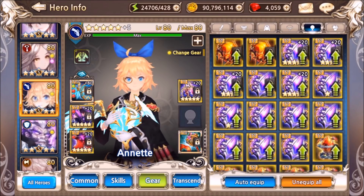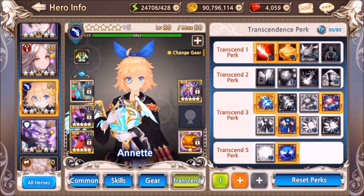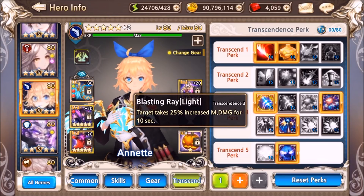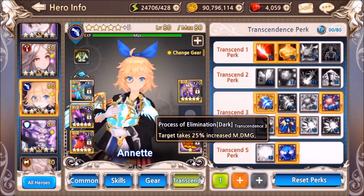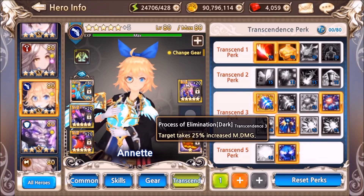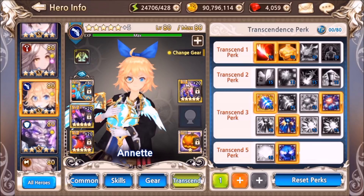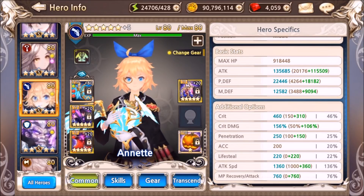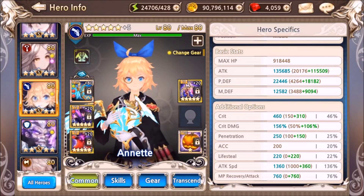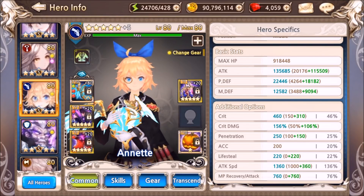Moving on to Anet: her artifact I usually go with the Angry Pumpkin. For transcendence she's a big amplifier — T5 dark. Her Process of Elimination has been fixed so she can now amplify by 100%, and you can use that perk. With the amplify you could use Emergency Treatment or Special Bullet instead, but I like having a faster charge. Her stat sheet is lacking on crit but you really just use her for her S2 and her amplifying. She's really amazing in world boss 1.